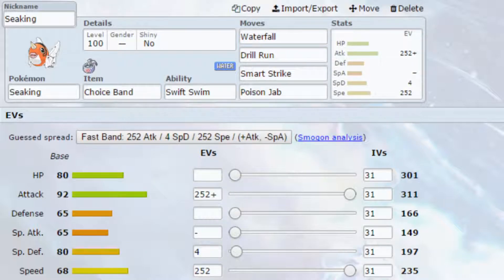The third set is a Dynamax set. I've gone for Choice Band, though you could run Life Orb, Red Card, or even Room Service if you go the zero-speed route. Waterfall is a powerful Water-type attack that activates Swift Swim by setting up rain in Dynamax, giving you double speed — going from 235 to 470, so very fast at that point.